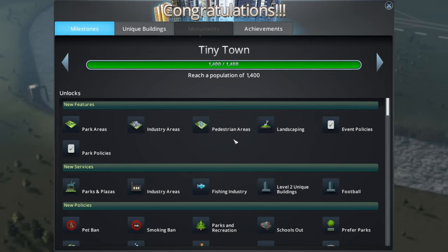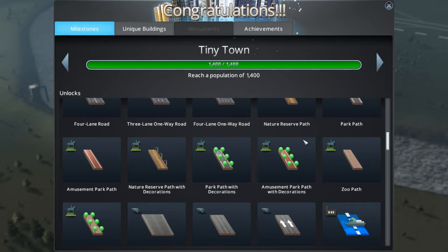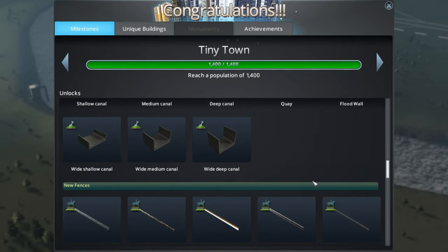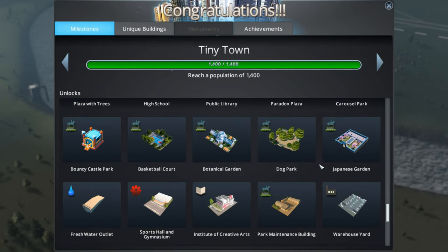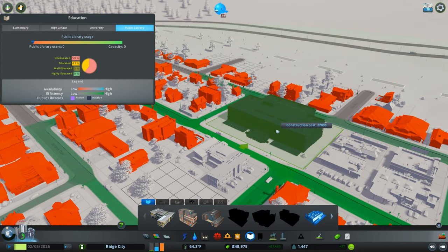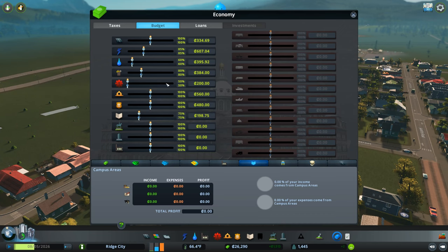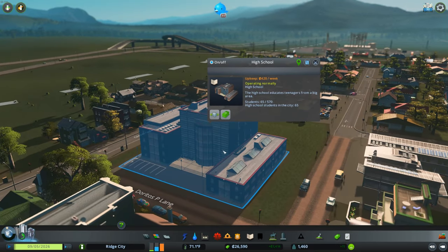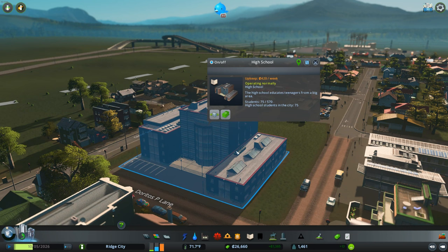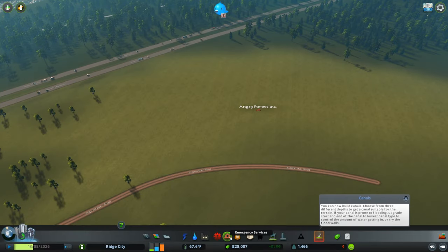Which finally unlocks not only industry but also parks — we've been waiting for parks for quite some time. We have wonderful pedestrian areas, landscaping, event policies, park policies. We have policies coming out of the wazoo now. Where's the policy that says 'do not park on my roads'? We got some beautiful new roads, some canals, fencing, and new buildings which will help us make everything look pretty. I was all excited about some of these new buildings like the public library — look at the size of this library! It's about three times the size of that elementary school. But we are going to put down at least the high school, that way we can start making our populace a little bit smarter. So expensive though at $560 a week. That's where budget cuts come into play. I have big plans for Ridge City — that includes offices and high-tech industry, and our couple of schools here are going to go a long way to making the population smarter.